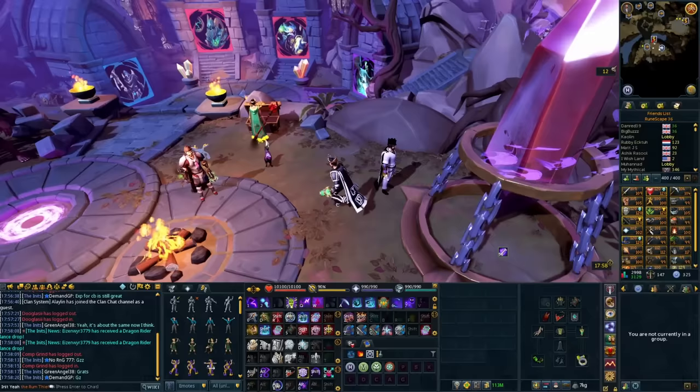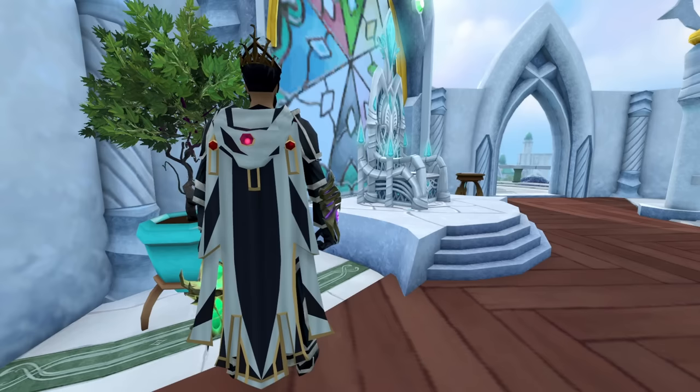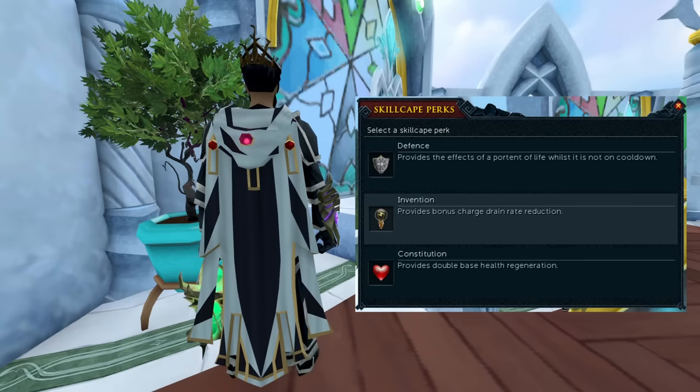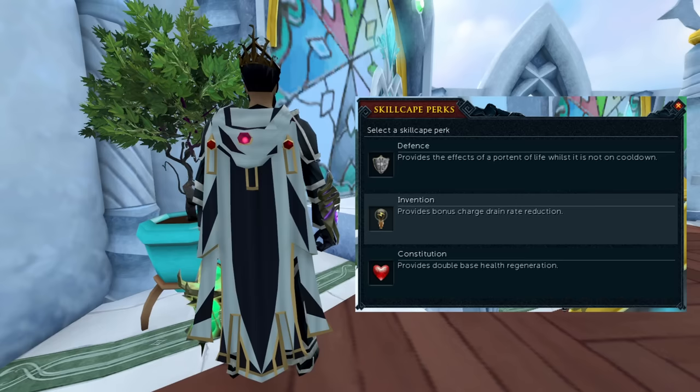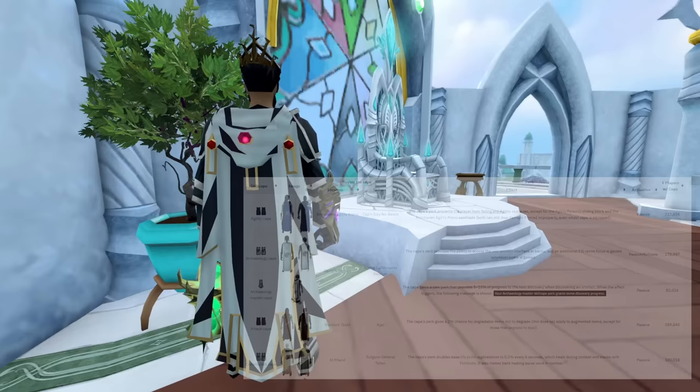Starting with items that provide passive effects, number one is the Max Cape. This is obviously a pretty big grind for most players but once you reach it, you can get three other skill cape perks on this cape and have them all active at the same time. You can boost this to four passive cape effects by using the Anachronia Cape Stand as well, allowing you to have a cape on there giving you four perks active at all times.